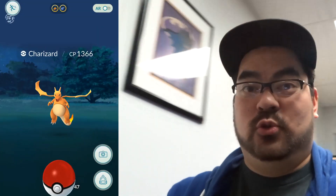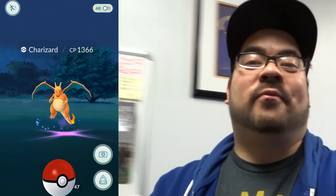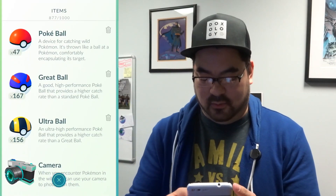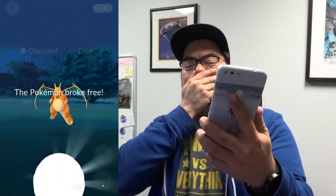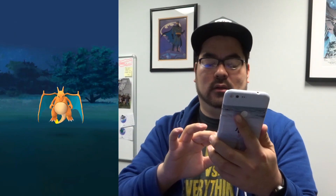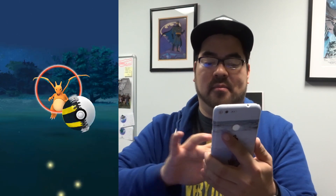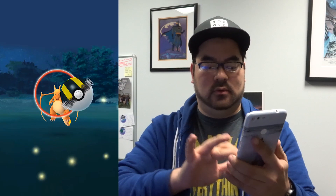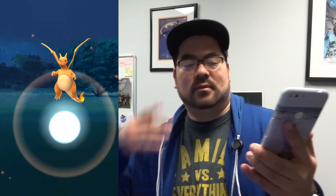Oh my gosh, you guys — 1366 CP Charizard wild spawn right here at my office! Almost freaking lost it just getting this camera up. I don't have the arm setup or anything. 1366 — don't run on me. Oh, that's a bright red circle, that's not a good throw. Stay, stay, stay. This is crazy — my freaking fingers are sticky, why is it sticky? Don't do this to me — no, don't. He jumped! Don't, no, don't!